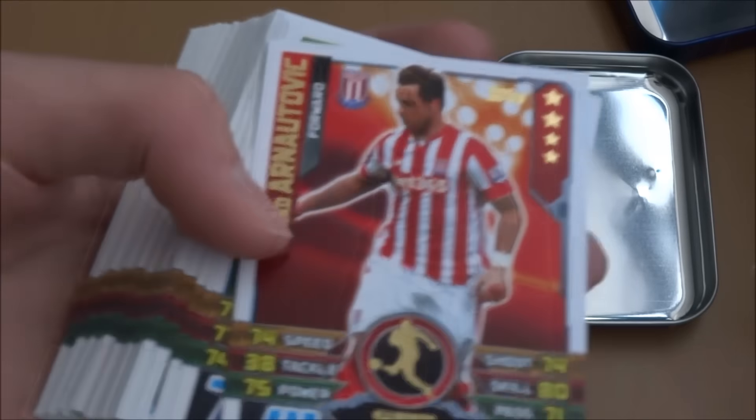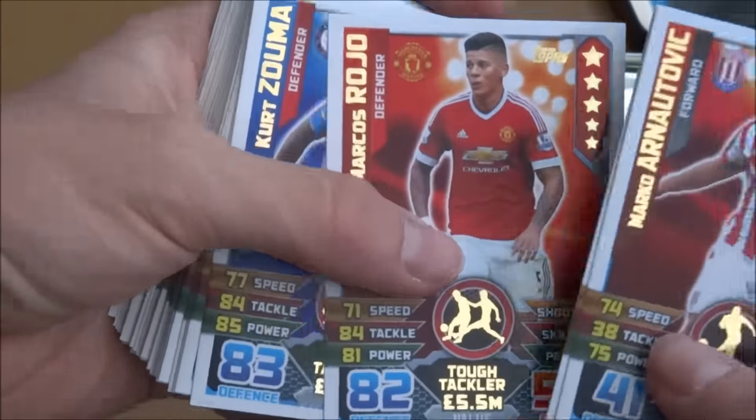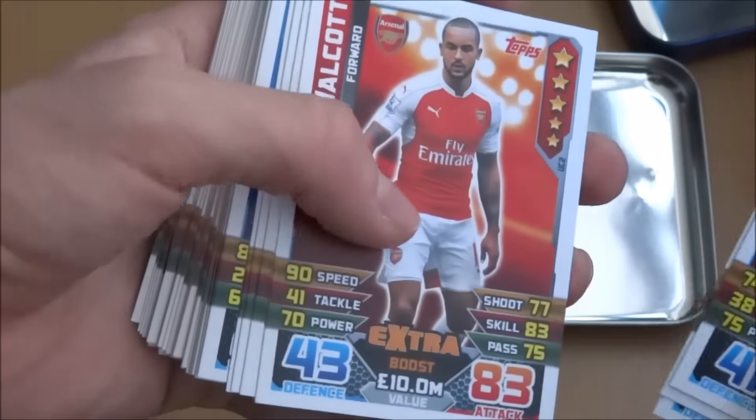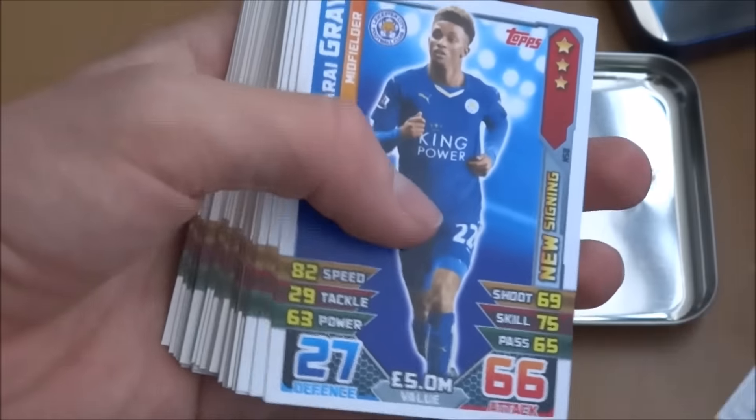We've got Twitch Super Striker, Olsen Allrounder, Rojo Tough Tackler, Zuma Rising Star Tough Tackler, Fia Walker Extra Boost, Collaro Extra Boost, Vardy Extra Boost, and Mane Extra Boost.